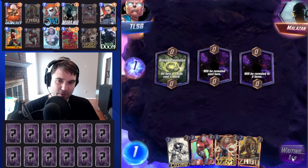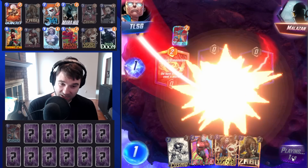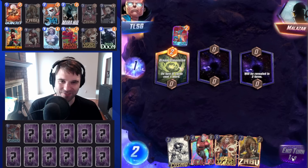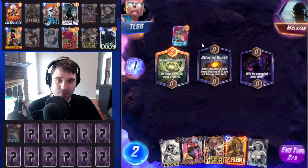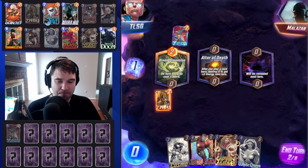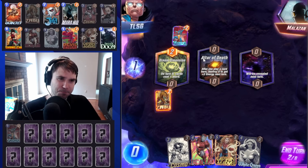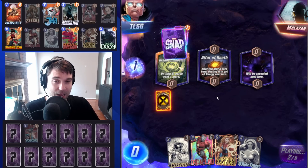Next up, we have Malazon. The first location is Dream Invention — so turn five is going to be a little rough for things like Captain Marvel. They use a Yondu, so they may be trying to navigate a new Galactus deck, which means they'll probably be able to get Galactus to trigger in the Altar of Death. That's a little bit scary because we won't be able to play anything there or really protect it. They may not have enough power there afterwards, but it would force a guaranteed high at the very least.